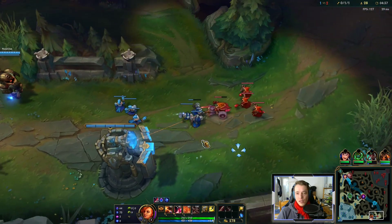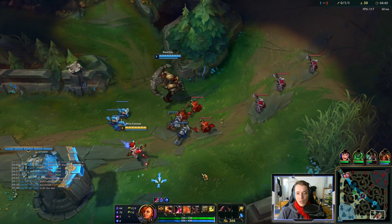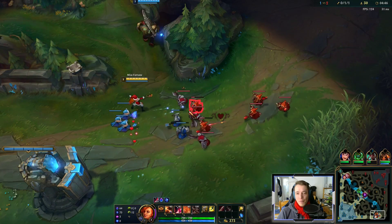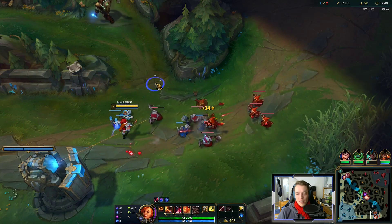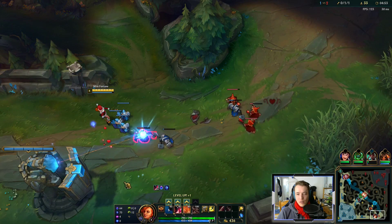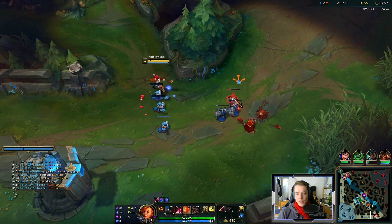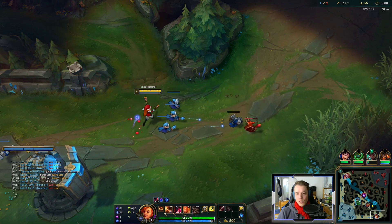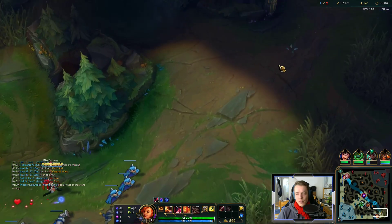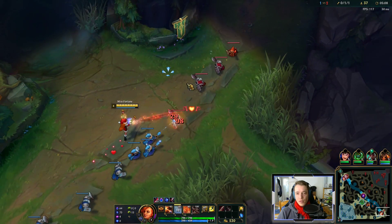We should get this, right? I panicked — I thought maybe Notalus wouldn't be there in time, so I just secured the cannon. Better safe than sorry. Another point in E. Lux is mid lane; Djinn missing entirely — he's definitely in base.